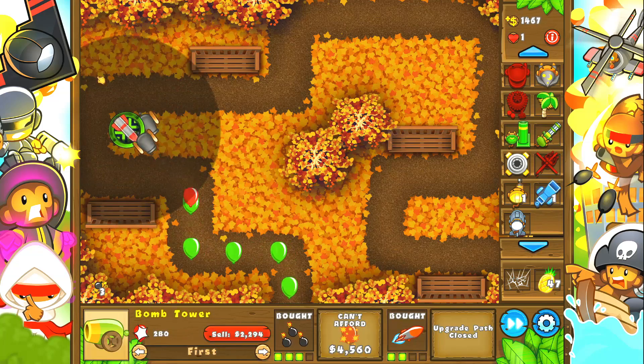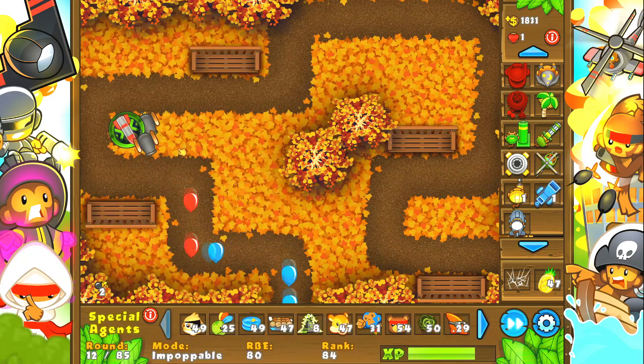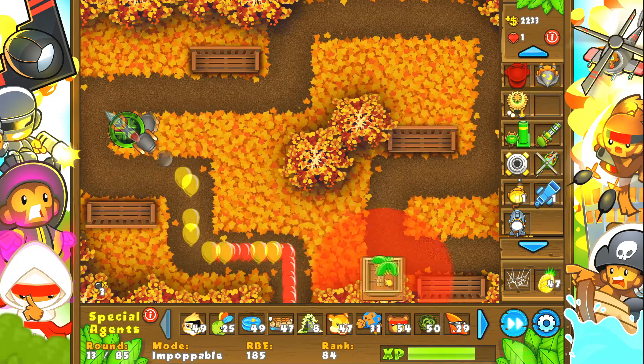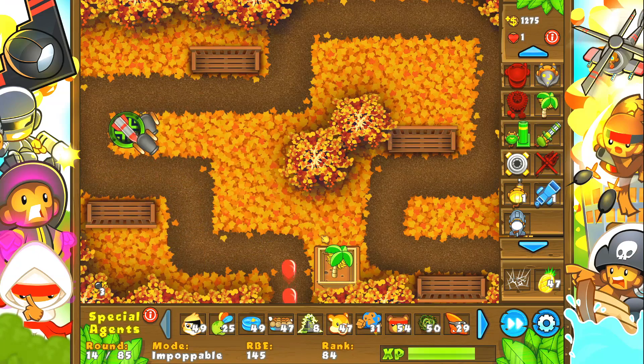Just to show what the bigger radius looks like — look at that! Imagine that for all the bomb towers, and especially if you get two tier-4s and activate all the abilities. Oh my god, it's going to be so good. But first we have to farm, so let's start farming now, and I'll come back when something interesting happens.